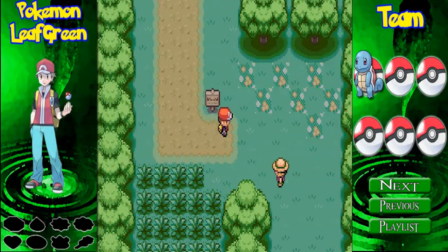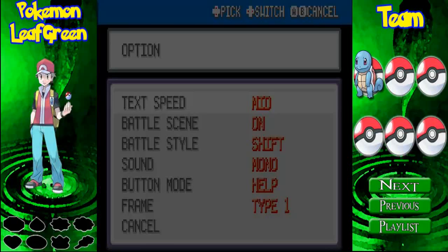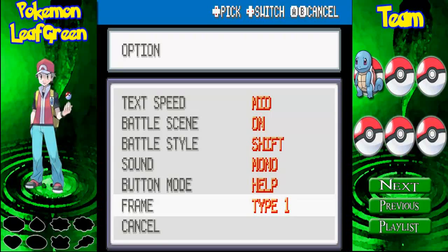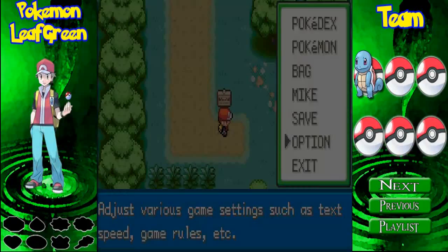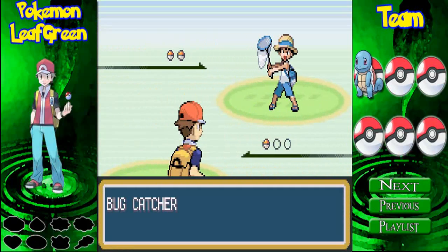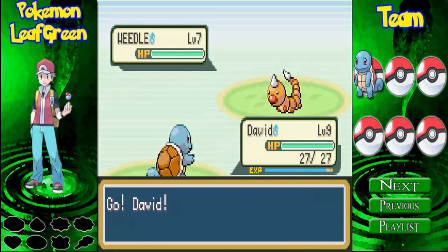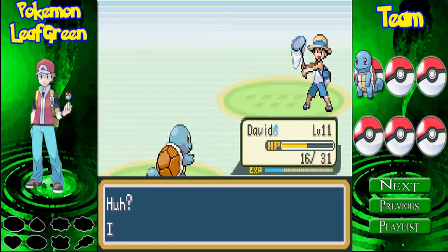I love the creepy music of this forest. Each of the signs in this forest has trainer tips. I want to change the frame — I'm going to go with green. There we go, that looks better. This is Bugcatcher Doug. David leveled up twice in this fight, so now he's level 11, and we defeated Doug. He ran out of Pokemon and we got 84 Pokedollars.